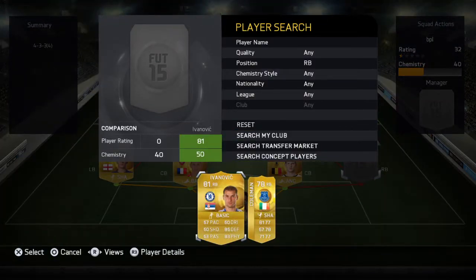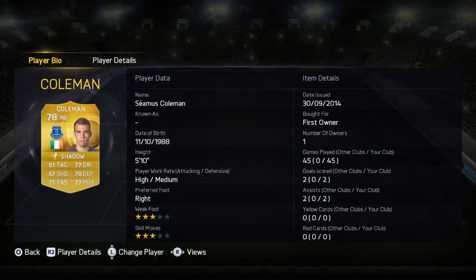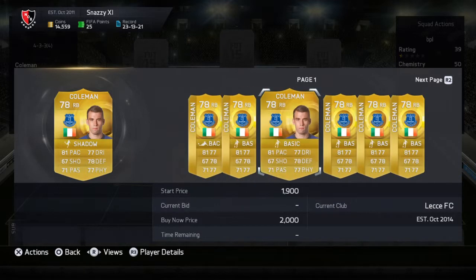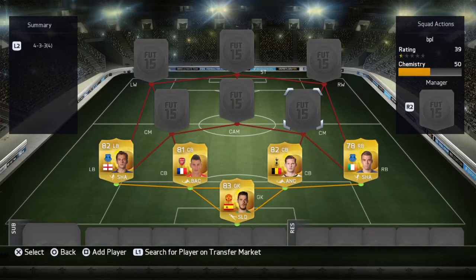At right-back, we can have either Ivanovic or Coleman, but to be honest Coleman is a lot better. He has great pace, great defending, great physical, so I'd probably recommend getting Coleman. He's a better option especially for a right-back who has to get up the pitch a lot. Coleman goes for about 1.9K now — he's dropped a lot. He's amazing, probably even better than Walker. Coleman can dribble past defenders and actually score.